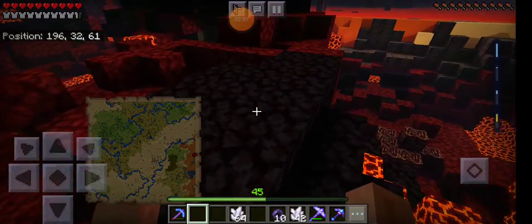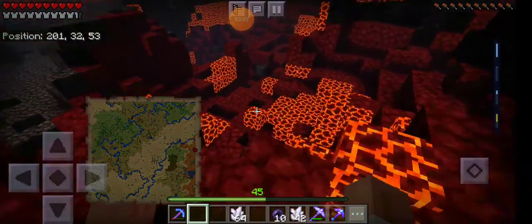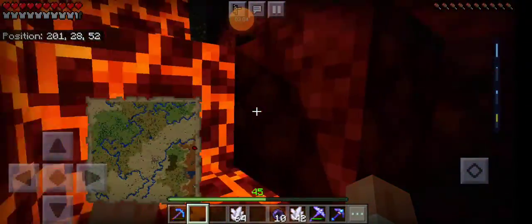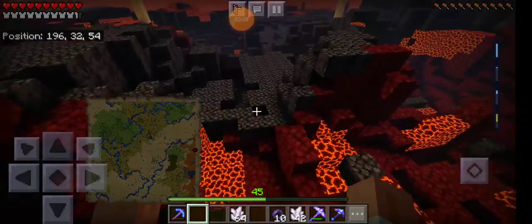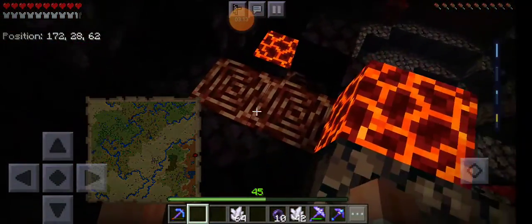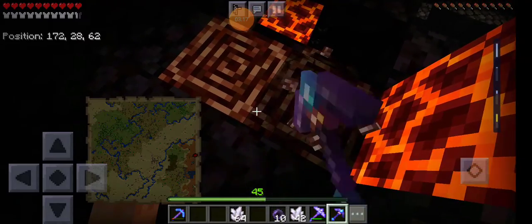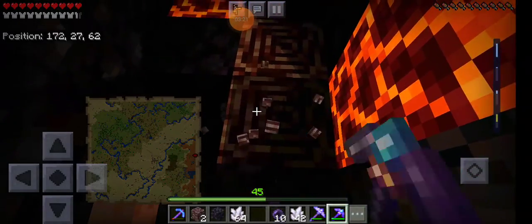That other ancient debris I was smelting — I found it under the lava but it was really out in the open, so I just mined it up. Over here next to this sand pillar, there's some ancient debris right here that I'm just gonna mine up real quick with my netherite pick.